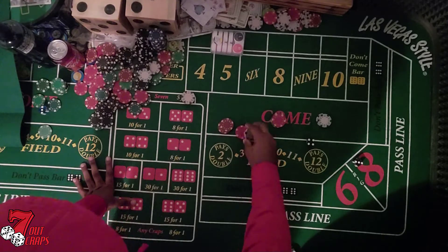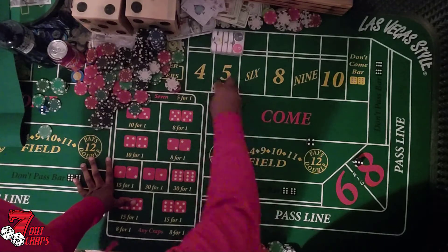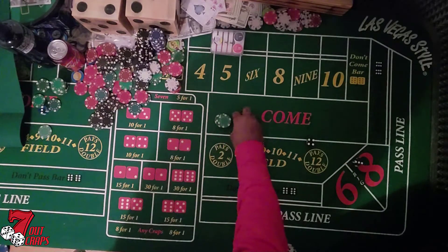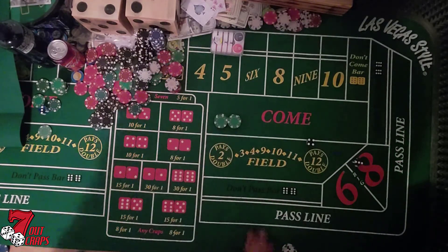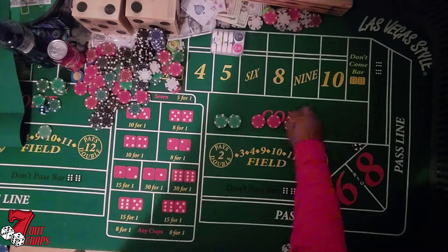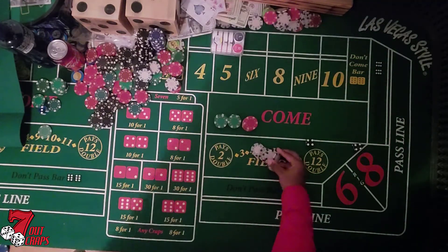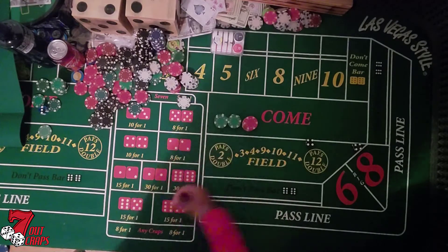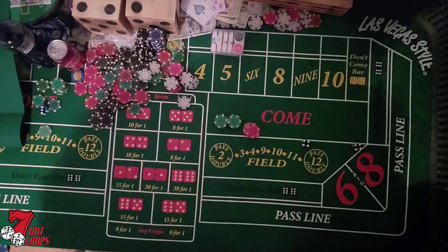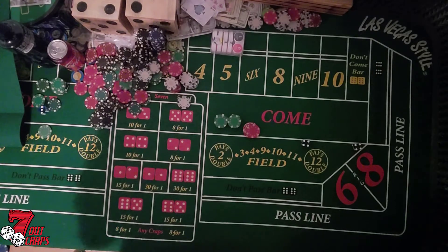We just missed out on a whole bunch — fifty, sixty, seventy, eighty, ninety, a hundred — about a hundred and fifty. I could have taken it down and turned off before that seven hit. We started with two hundred, and we're only up seventy. We could have been up two hundred twenty if I'd taken all my money down. Tip for the dealer. Fours and tens are tricky — if you hit a four or ten twice, I would just come down.